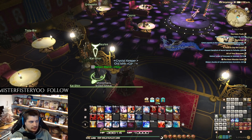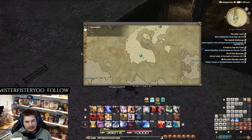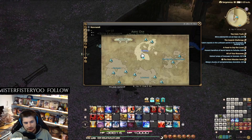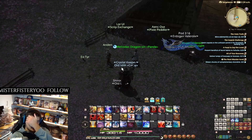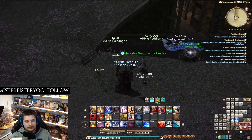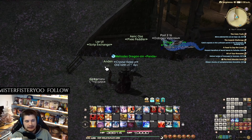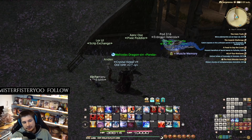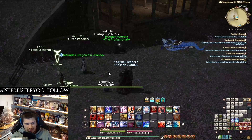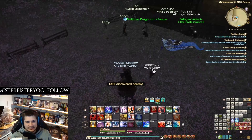Another custom delivery is right here in Il Mheg — another Shadowbringers area. This one is actually technically an Endwalker unlock: you have to beat Endwalker and then do the unlock quest, which starts in the Crystarium — not here — but you'll eventually end up here. The first time it will appear as a little bush, so don't be confused. It starts right here; that's the location.